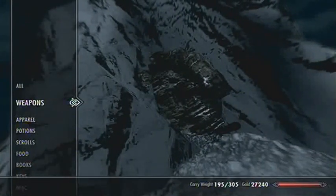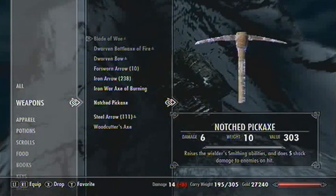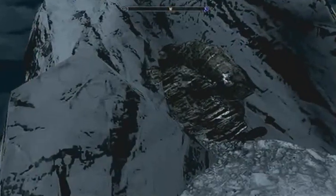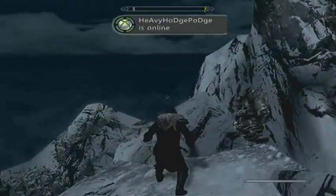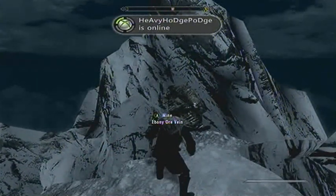So if you go to Items, Weapons — yep, Notched Pickaxe, with a value of 305. You can wield it, you can attack people with it, and you can also mine with it.